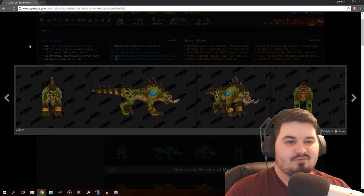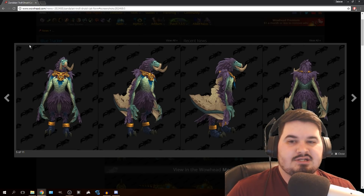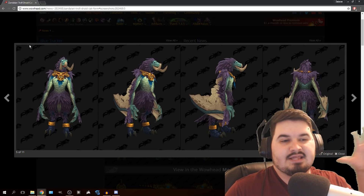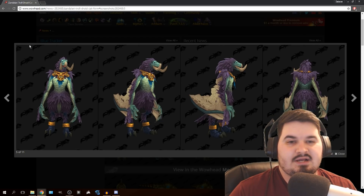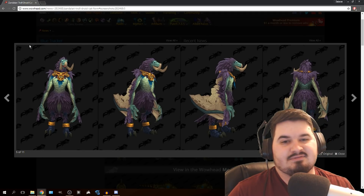I think it looks great. And overall, I guess the only one that I find kind of weird is the boomkin form. It's just the Arakkoa and all their animations — that's going to be really weird to look at, because I always looked at those guys as NPCs. To take that model and apply it as your regular boomkin form is going to be definitely weird. But I think after a while I'll get used to it. This is going to be one of the coolest things I've ever seen.